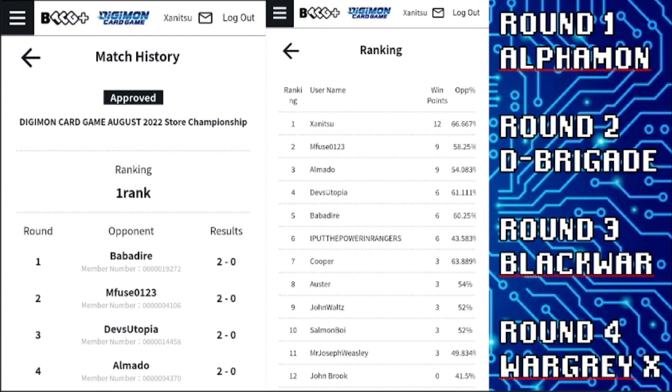In Round 2, I faced Deep Brigade. Deep Brigade tried to do Deep Brigade things, but unfortunately he didn't have as much damage as he needed and his security wasn't as good as he wanted. I just ran over his Digimon and bounced the ones I couldn't run over to establish good board control, forcing options out of his hand to give me lots of memory. I built up a better stack and used it to kill the opponent while chipping at his security.